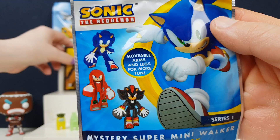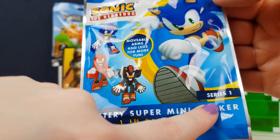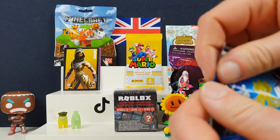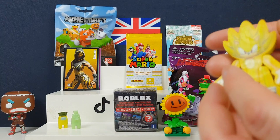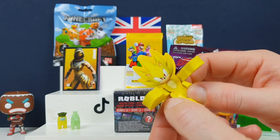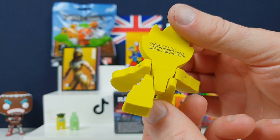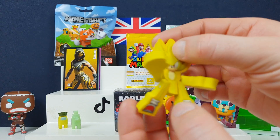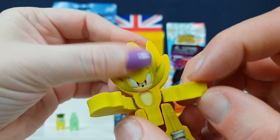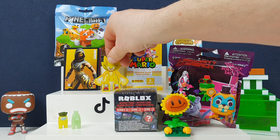Right, we've not opened these before — I've got a few different Sonic bits in. These have moveable arms, legs, and more fun — it's a mystery super mini walker. Series one — I've got the shadow one, two of them, and you've got Super Saiyan Sonic. It's in an eraser — really weird. It's a mini walker because you can move his legs, he walks. It feels like an eraser with a sort of printed sticker on it. Super Saiyan's printed on it — that's awesome.